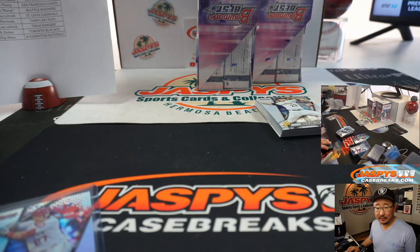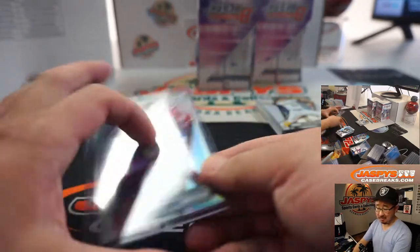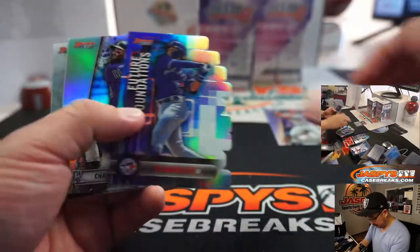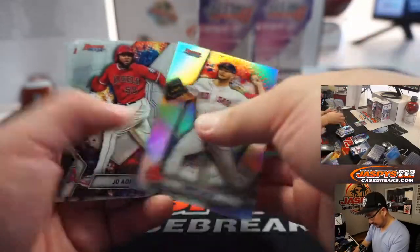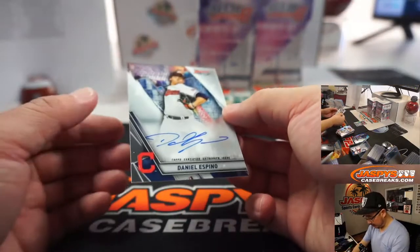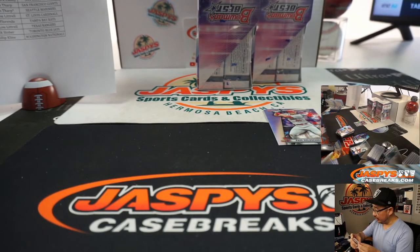Anyone grade any of these? PSA 10 - fifty bucks? There you go. Angels - that'll be for Ian. And we got Daniel Espino, Cleveland Indians - Tanner with Cleveland.